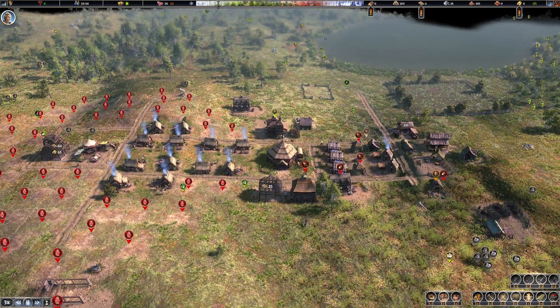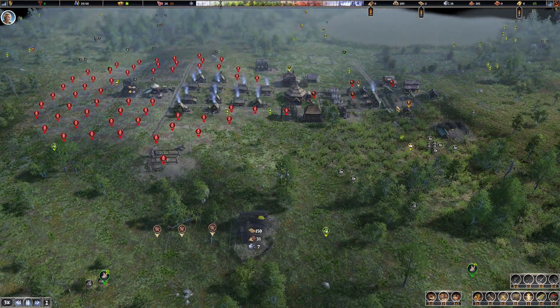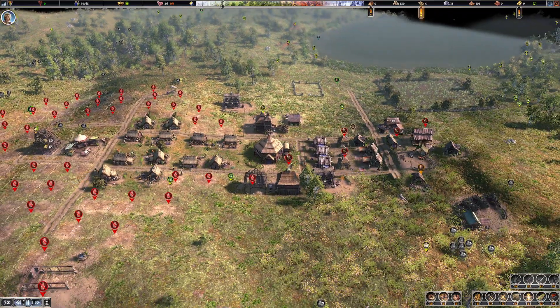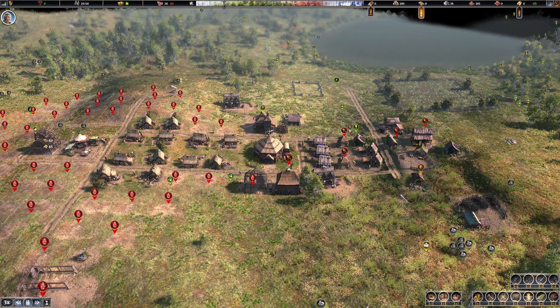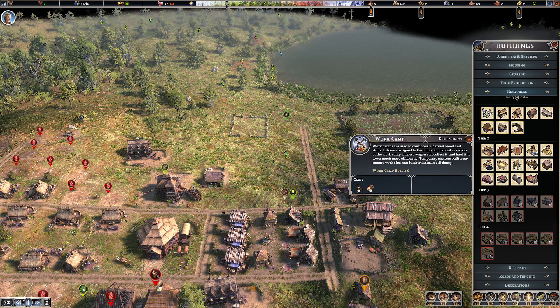We need more people though - we need a lot more people to move in very soon. So I'm actually going to pause this construction here because I don't want that to happen at all. I'm going to probably set the work camp to go out here and just get wood, because that's just useful. This arborist building I am going to prioritize because we really want that - getting the fruit is really useful.